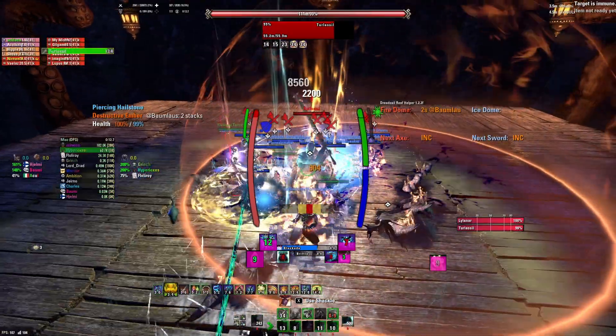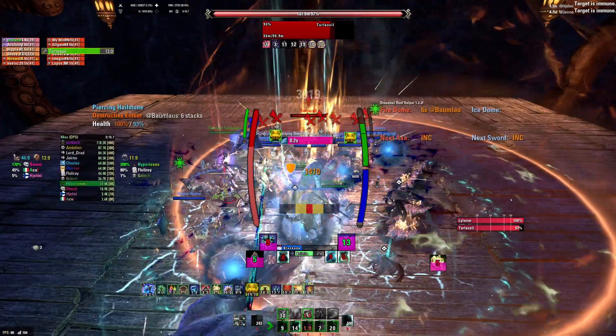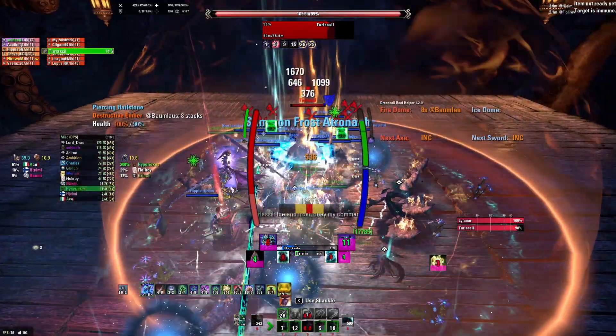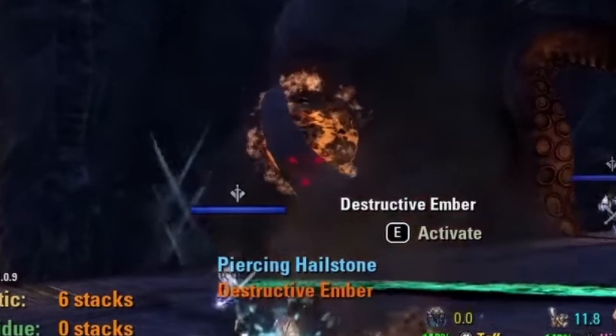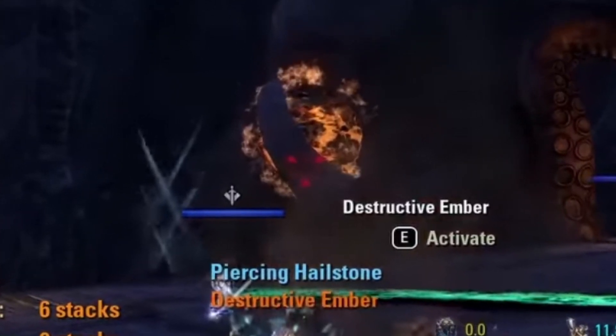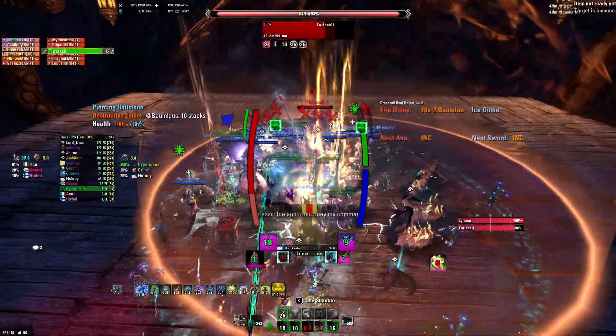Let's start with a short overview of the entire fight. Bosses and adds can only be damaged while they and the person attacking them are inside an aura of opposite element. You can pick up an aura by pressing E on those big orbs on the sides of the arena, but this isn't something you're supposed to do as a tank.